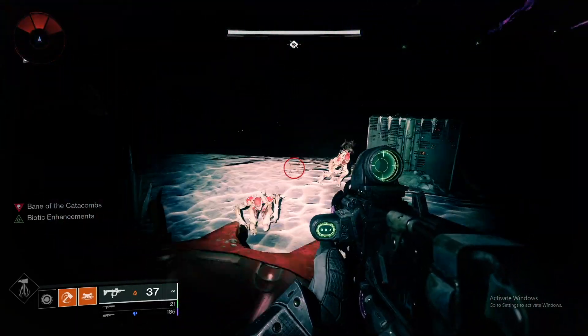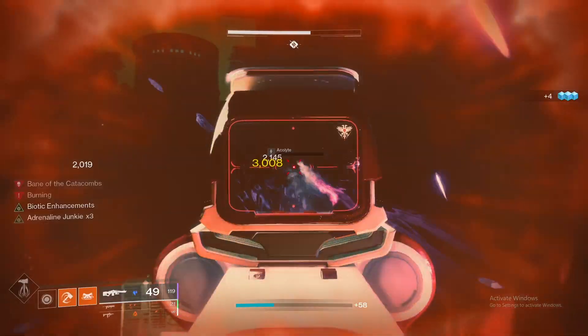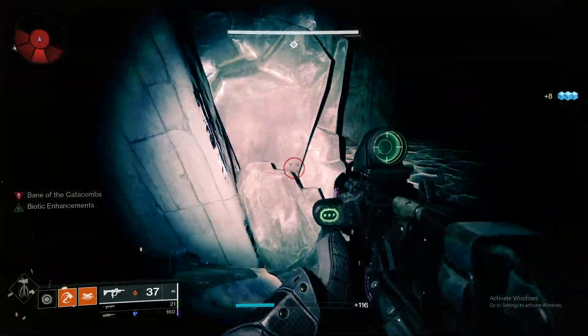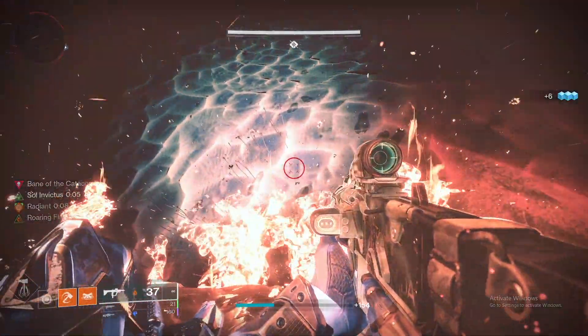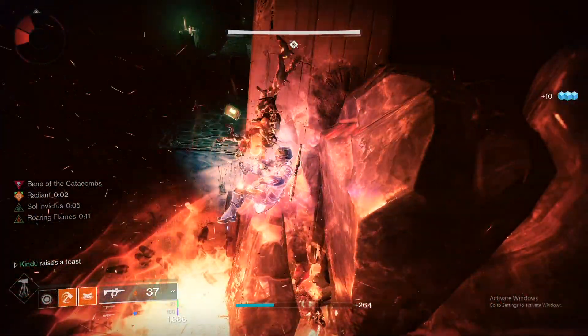Once you respawn, turn around on this red thing, kill all the acolytes, and then from there you're going to run to this rock, throw a hammer at one of the thrall, and then that's it. Then you're able to just sit here for however long you want and get unlimited XP.